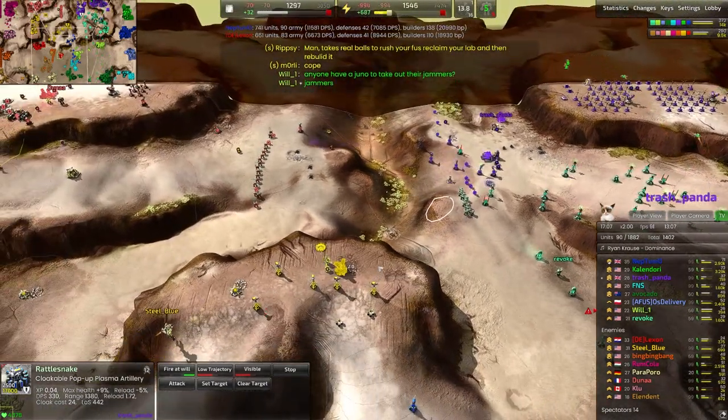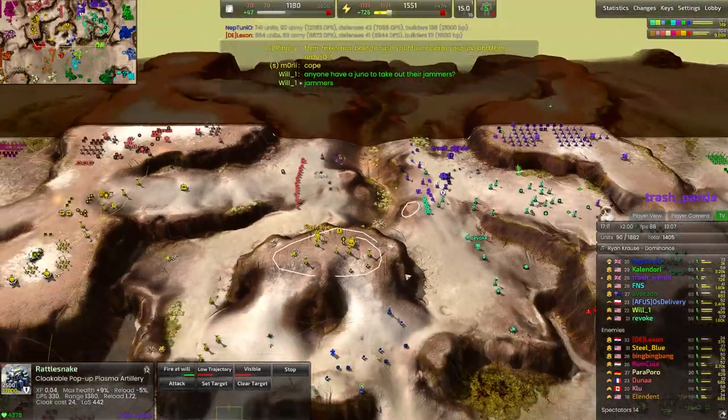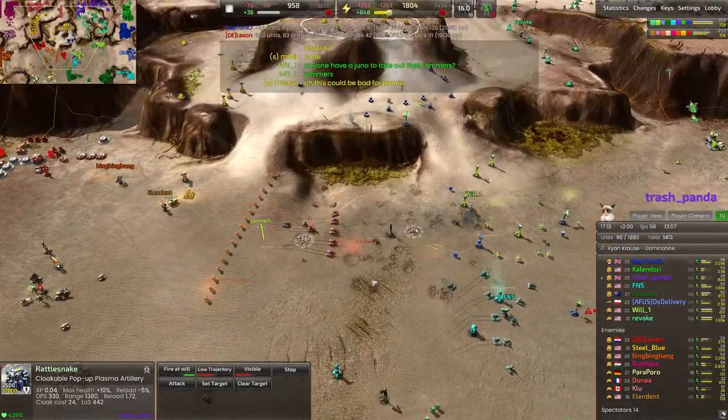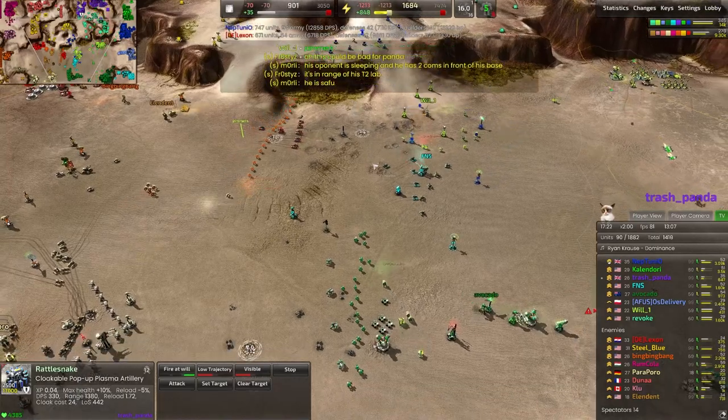That way we can fire in high trajectory mode and take out the entire northern section, or focus on the front lines over here. Meanwhile, these artillery are forcing Will-1 backwards off the front line.